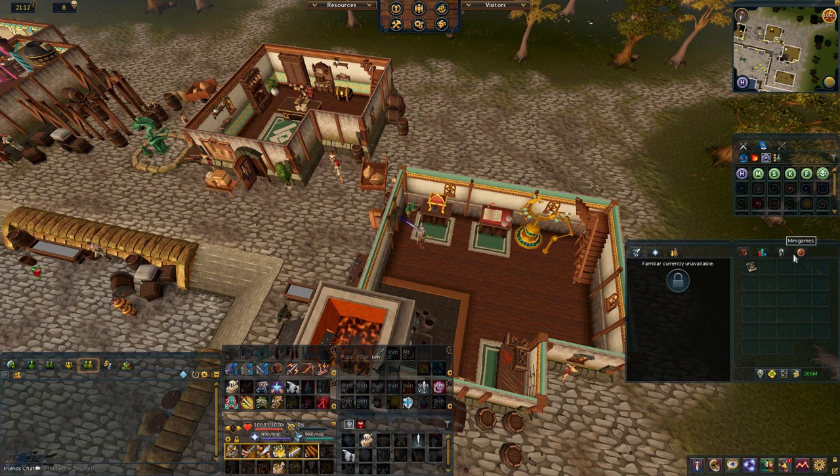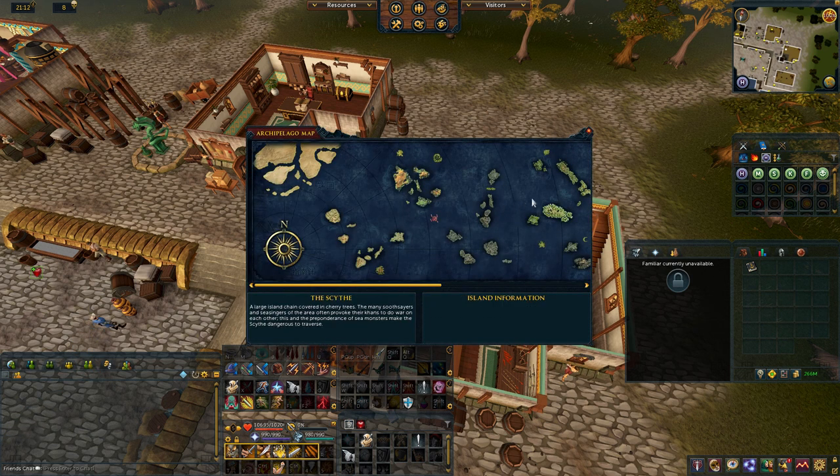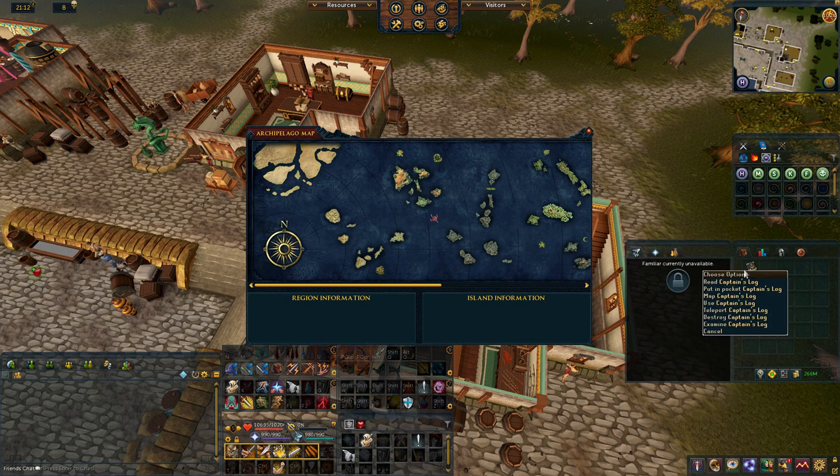The main content of ports is simple: send your ships on voyages. There are several regions to explore and you unlock them as you progress. When you start in the first region, the Arc, you will have the bare bones of ports. You will also get a captain's log once you unlock ports, which gives you free teleports to ports and lets you send ships remotely.